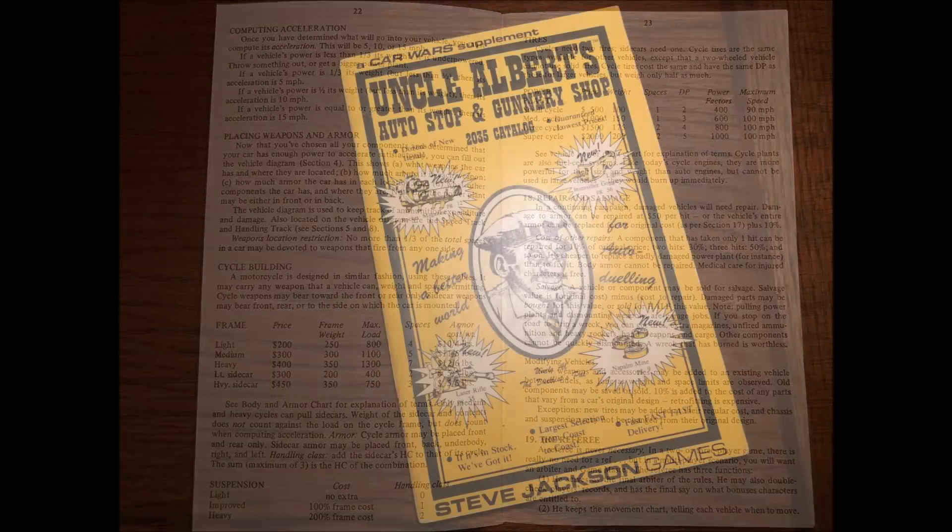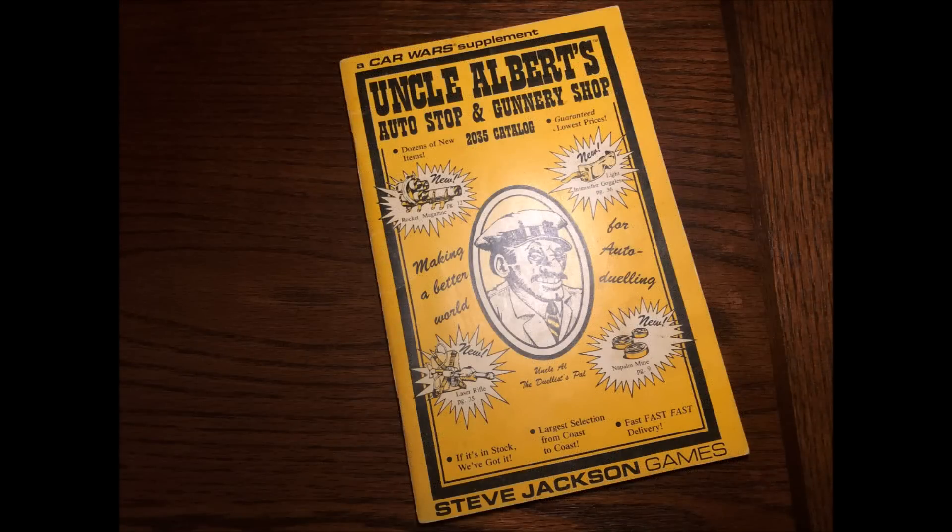The popular Uncle Albert's catalog included numerous entries, not just for weapons, but for other components including targeting computers, air dams and spoilers, ram plates, spike plates, and more. The catalog is written as a legitimate publication, with frequently humorous entries for each component, and then the game design rules for the device and cost.